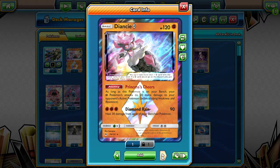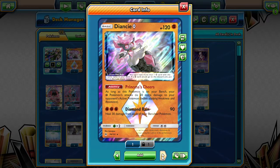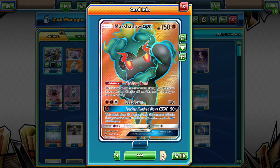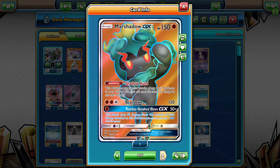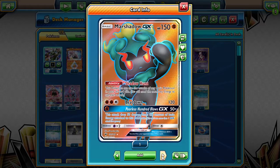We play the Tapu Koko with Princess Cheers to boost Marshadow's attack damage — we need that extra damage. Marshadow GX's main ability is Shadow Hunt. We do get shut down by Garbodor, but I think we have ways around that. You don't really use Beatdown or Powerless 100 Blows — I wish I could throw in one Fighting Energy for that, but it's not a big deal. The other two have really good GX attacks you plan on using.